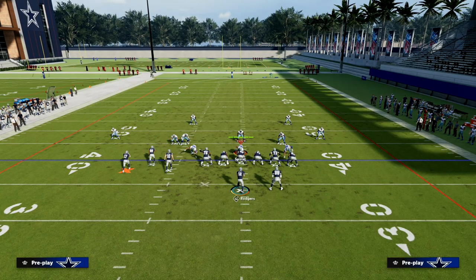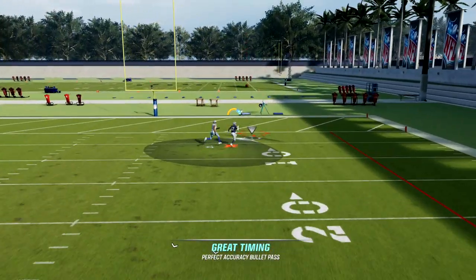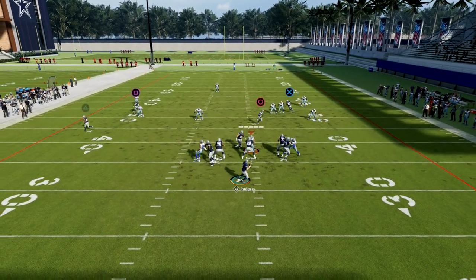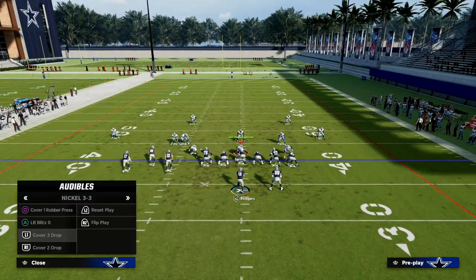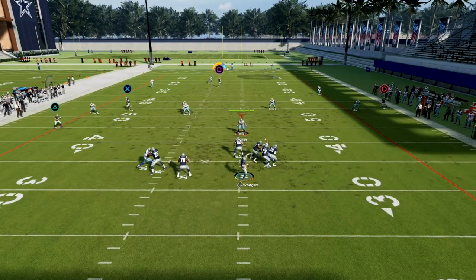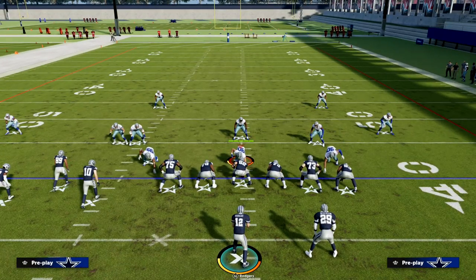If you don't have Tight End Apprentice, I recommend just putting the tight end on a smart-routed in-route or a curl route — it'll basically hold the safety. The slant is really the most important piece. Against Cover 3 he's wide open, so you don't need to high ball and free form; just free form it slightly inside and get the ball to the receiver. The flat route pulls zone thirds — it's crazy how flats pull thirds this year — and that creates the window. The free form will get the ball just over the top of the safety. This second setup isn't quite as strong against Cover 4, but you can still hit it.